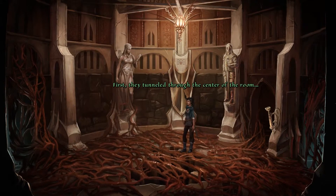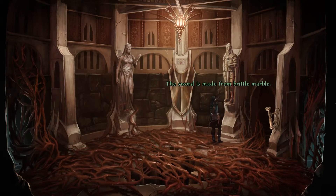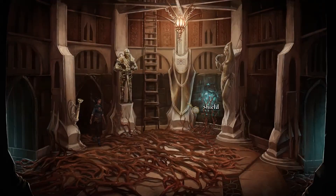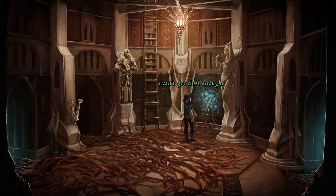First, they tunneled through the center of the room and then grew all over it like a bridge. The sword is made from brittle marble; it won't do me much... So just a bunch of tentacles. I just need to pull the crystal. I can't get close enough — it seems the arms are disgustingly agitated.